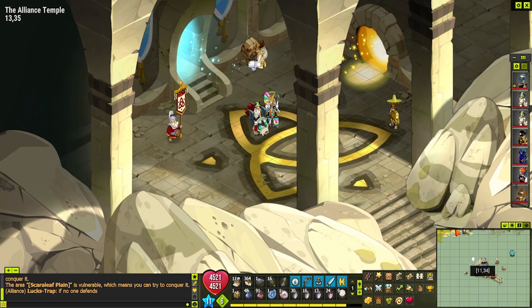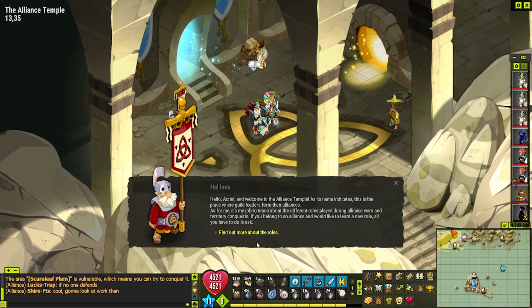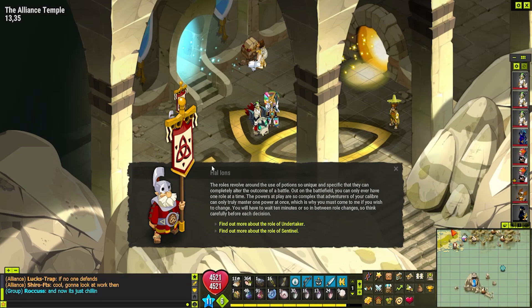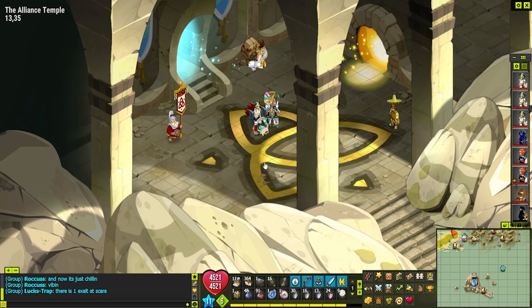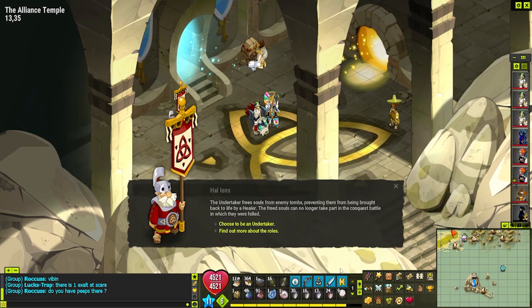As you can see, we are in the alliance temple. To get there, all you need to do is take the boat at coordinates 1629, then peer into the downward stairs of the temple and go up. You can talk to Hal here to actually get one of the three alliance roles. As a member of an alliance, talk to him and get the roles — you'll be able to choose Undertaker, the Sentinel role, or the Healer role.